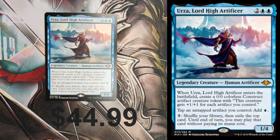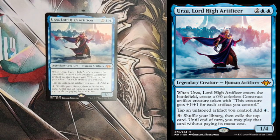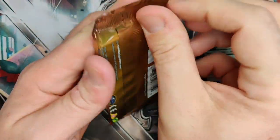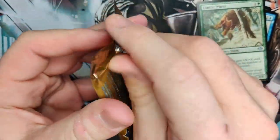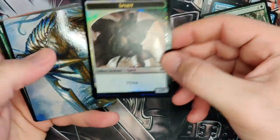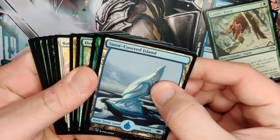Whenever he enters the battlefield, create a zero colorless Construct artifact token. This creature gets +1/+1 for each artifact you control — so he is huge in artifact decks. Fantastic card. So we're at four Mythics out of this box, about 22 packs in. We didn't get a bear from the bear one — a Sliver — but we'll get it.